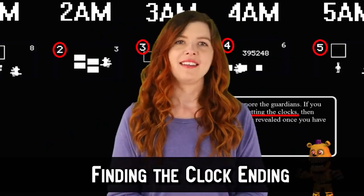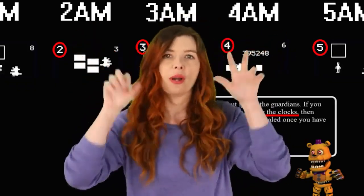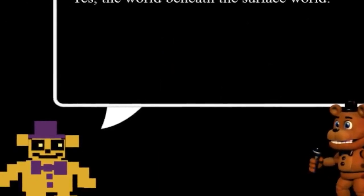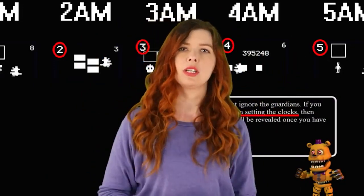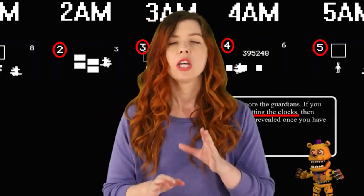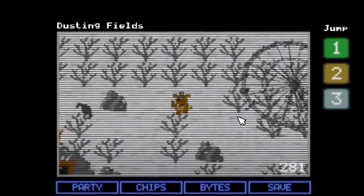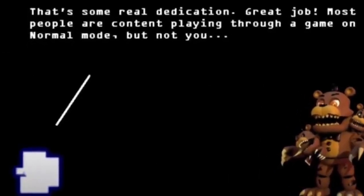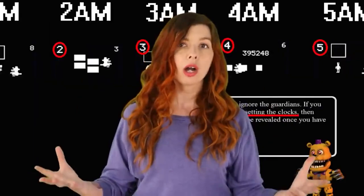The clock ending in FNAF World requires patience. During a conversation with Fredbear, don't exit out — waiting a few moments will give you additional instructions to find the clock. Clocks are scattered throughout the game: a few in the Mysterious Mine, one in Pinwheel Funhouse, one in Fazbear Hills, and one in Dusting Fields. You collect them starting with Fazbear Hills, and each can be activated by completing a puzzle or game. You then battle Porkpatch for a key that accesses a warp circle to the secret ending. You likely need to play on hard mode.